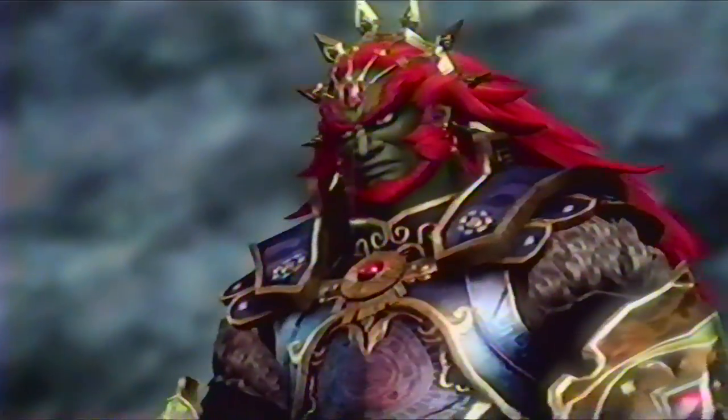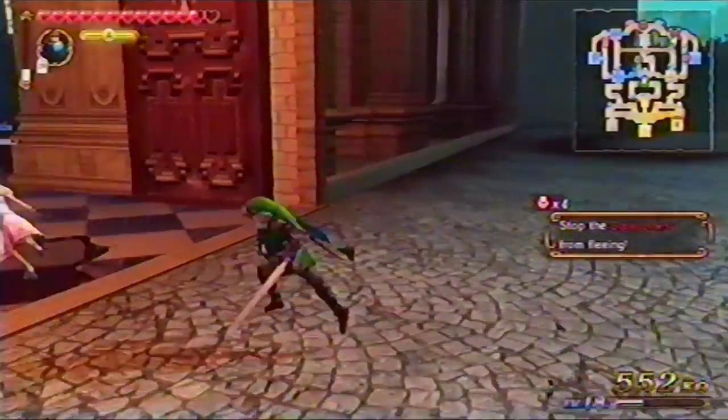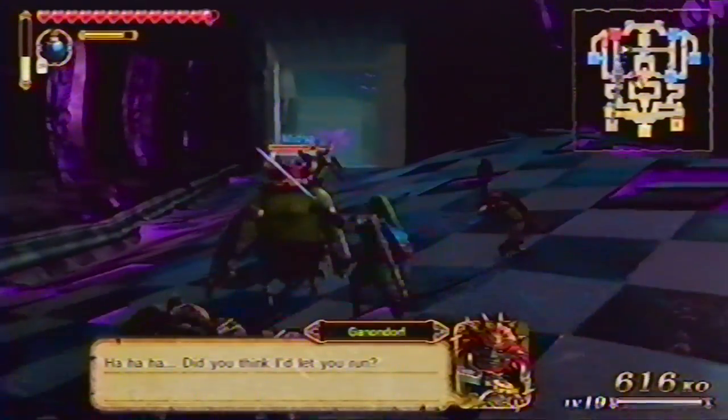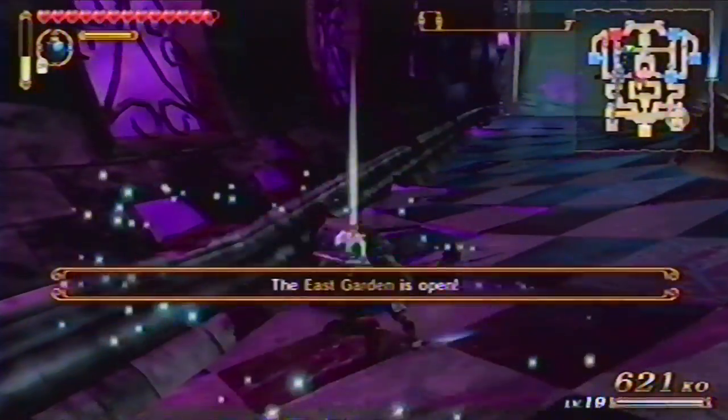Suddenly, Ganondorf, Ganon's right-hand man, appears to claim your Triforces. You might want to keep an eye on Zelda while you seek out the rest of the evil Links. After you and your allies defeat the last one, you have to escape — make sure everyone has a clear path to safety.